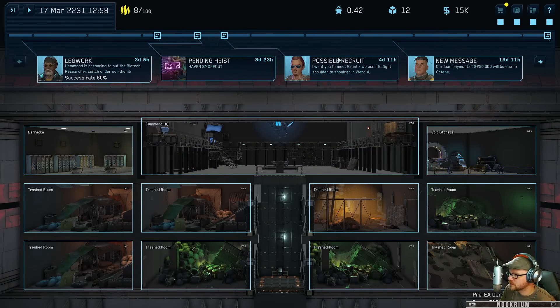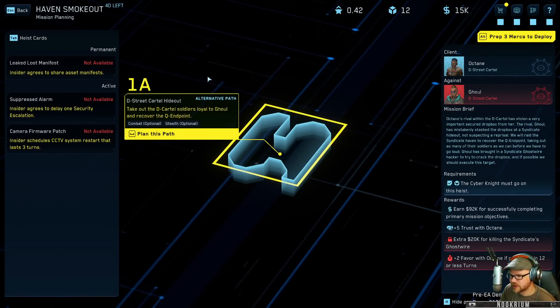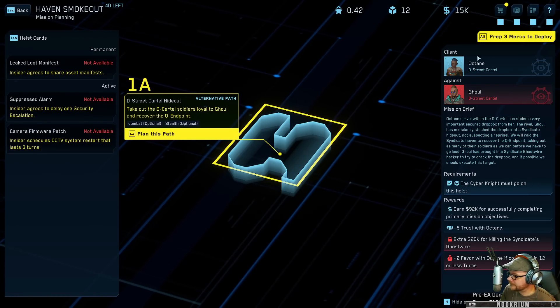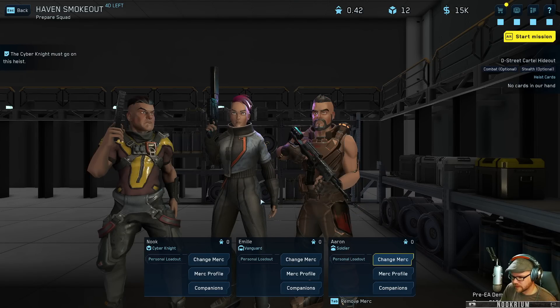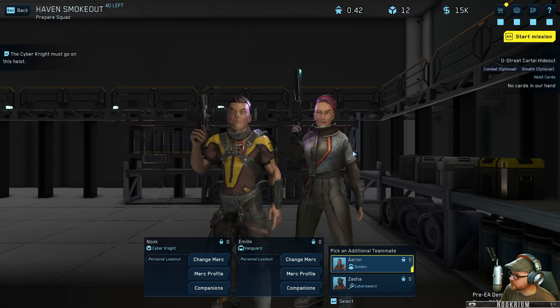I don't actually need you on a mission I suppose. We got a recruit coming in, we got a loan payment - so we've got to get this job done before the loan payment. Let's go see - we want to do the haven smokeout. Take out the cartel soldiers, load a ghoul, and recover the QN point. I have three marks to deploy. We can bring Zasha the sword or Aaron the soldier. Me, Emily, Aaron. Companions - I'm not sure what companions are but I'll take it.